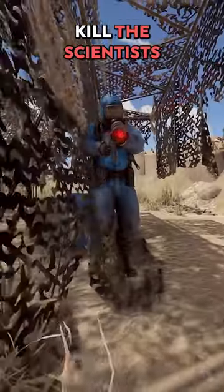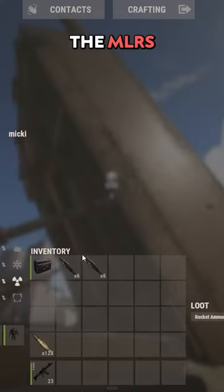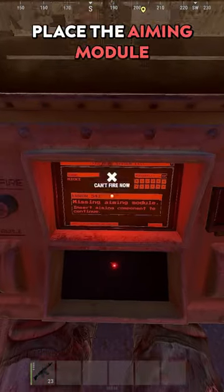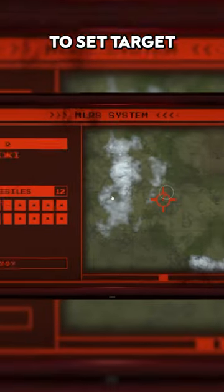Then head to the abandoned military base, kill the scientists, and load up the MLRS on the backside just like this. Then head into the cockpit, place the aiming module into the slot, and click E to set target.